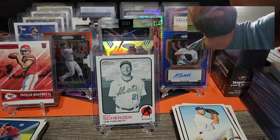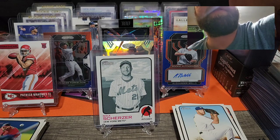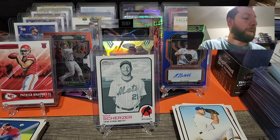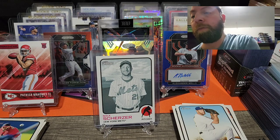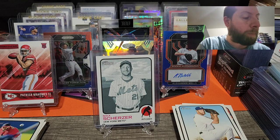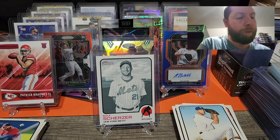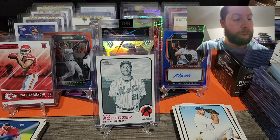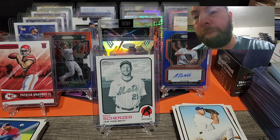That's a nice Jeremy Peña — I will take that. Not a bad rookie to get. Like I said, I definitely like this product so far. We got a Wander black and white variation so that was pretty sweet. So far we've hit a couple good rookies — none of the big ones yet but I did hit one I've been looking for — a Wander. Let's continue the pack.